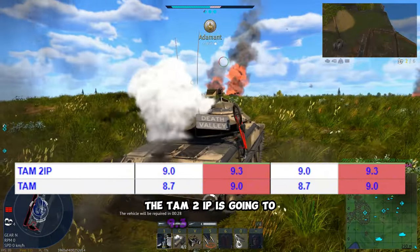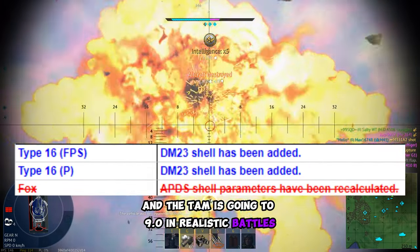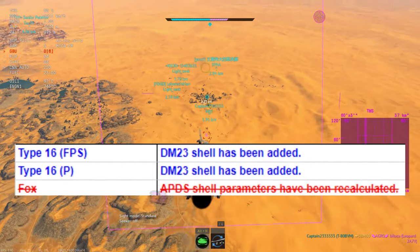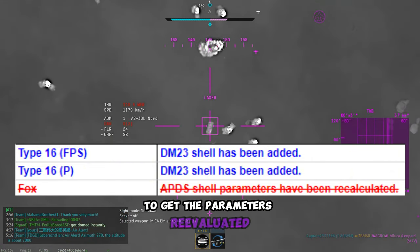The TAM2IP is going to 9.3 in realistic and the TAM is going to 9.0 in realistic battles. Both of the Type 16s are getting DM23, and the Fox is no longer being reconsidered to get its parameters re-evaluated.